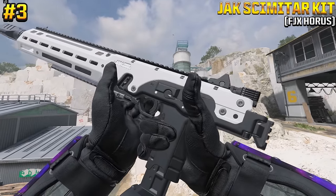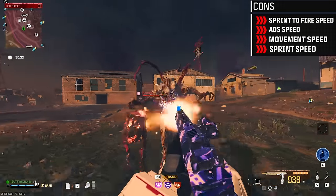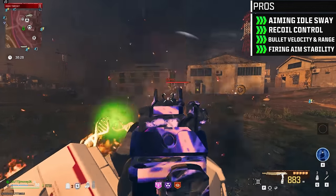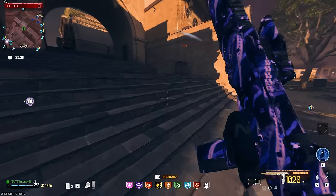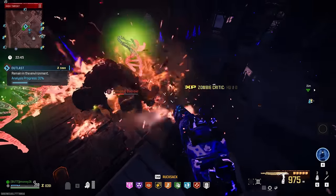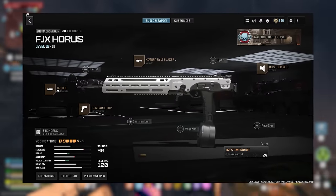Coming in at number 3, we have the Jackcimator kit for the FJX Horus. The FJX is already one of the best weapons in this game, and the aftermarket part makes it even better. This improves range, accuracy, and recoil control while also giving it access to a drum mag with a larger ammo capacity than it can normally equip — putting its total ammo count at a whopping 1,020 rounds. This lets you slap zombies around for as long as your heart desires and will shred through anything tier 3 and above can throw at you. Here's the build I recommend for the Jackcimator kit.